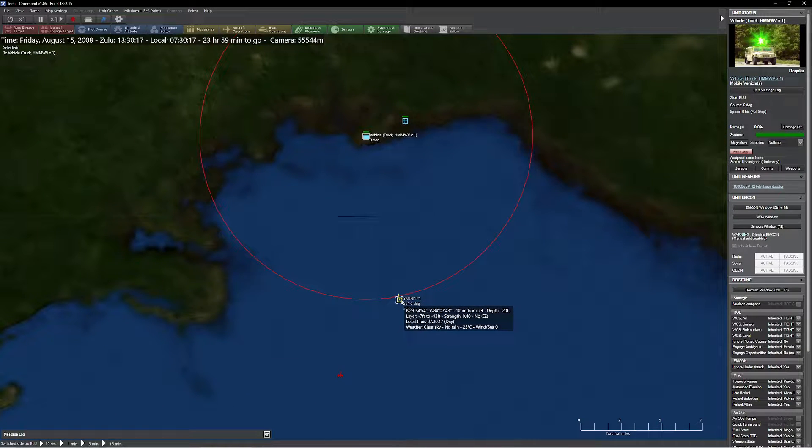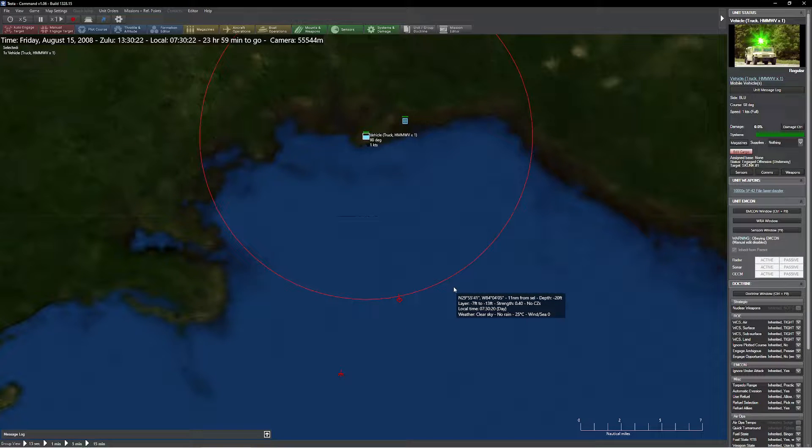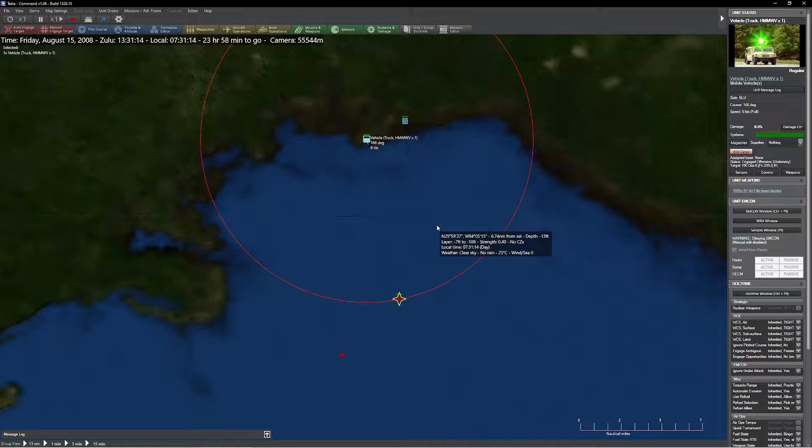I can see we've got a little skunk making its way towards me. I'll press F1 and click on him. You can see the Humvee drives up to the coast and pops up on the beach. He fires it up and starts dazzling — and you can see that's a pretty intense beam there.